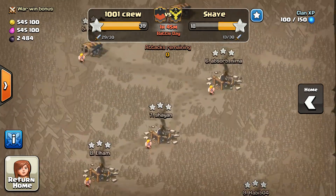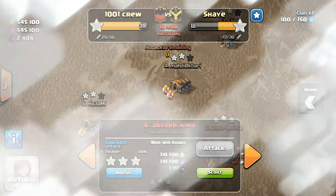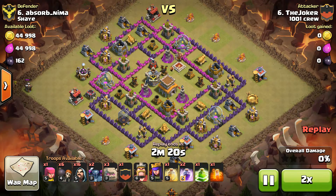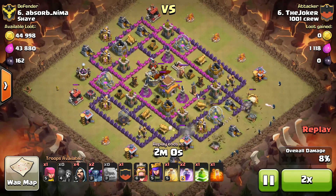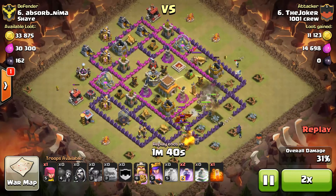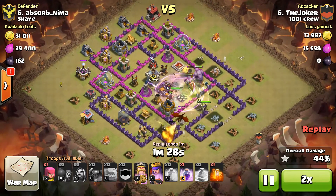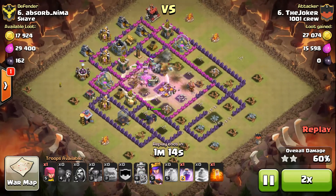We just absolutely crushed the bottom side of this war — everything was a three-star. Shout out to McLovin, a town hall seven that jumped up and three-starred their second from the top town hall eight. Shout out to Chum for rocking a three-star. Flip, you're going to get there bro — that first go-lava of yours was damn close, so keep practicing and it'll all come together.